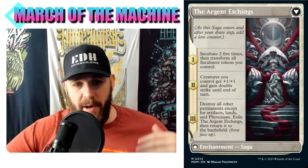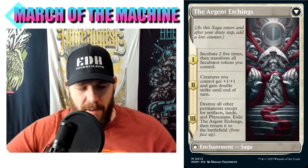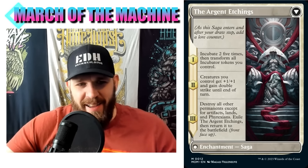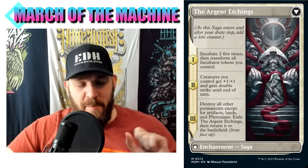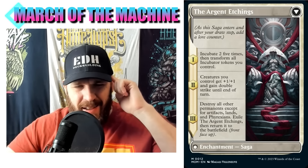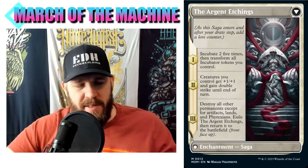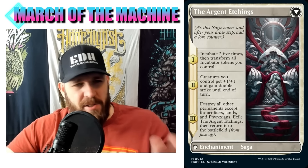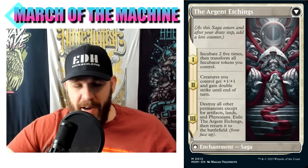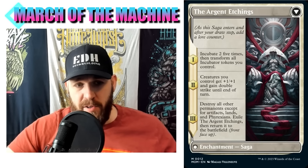On the back there's a saga, just like the Jin-Gitaxias version. Chapter one: incubate two, five times, then transform all incubator tokens you control. Incubate two five times - that means you create incubator tokens each with two +1/+1 counters on them. When you transform them, they become 2/2 Phyrexian artifact creatures. The wording is unusual but essentially you're getting five of those tokens from chapter one.